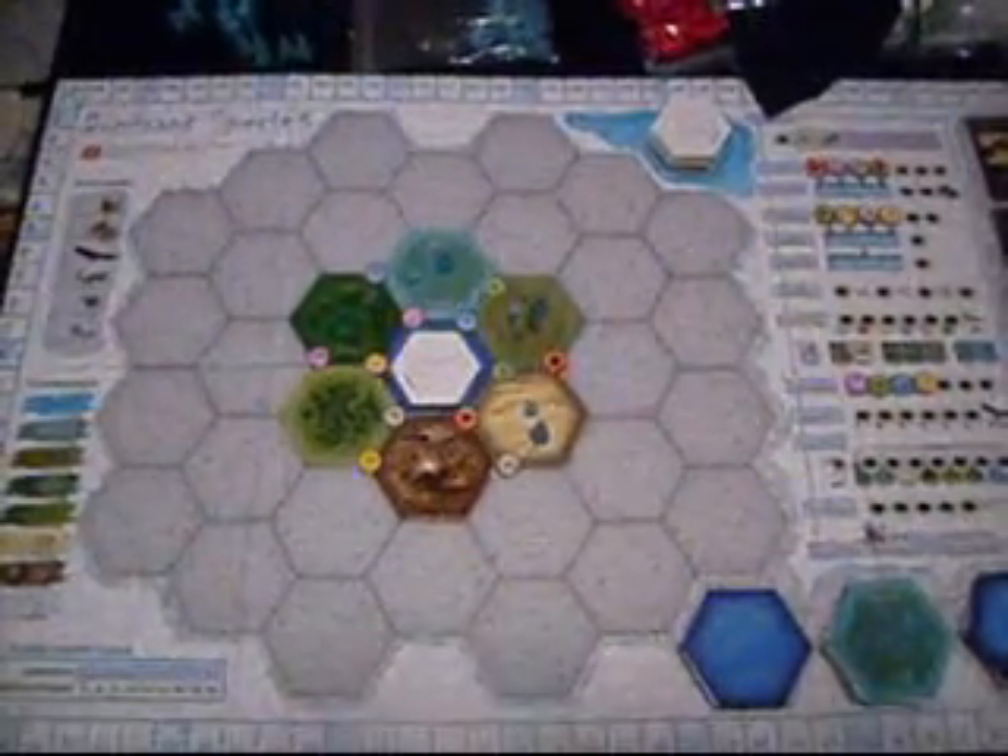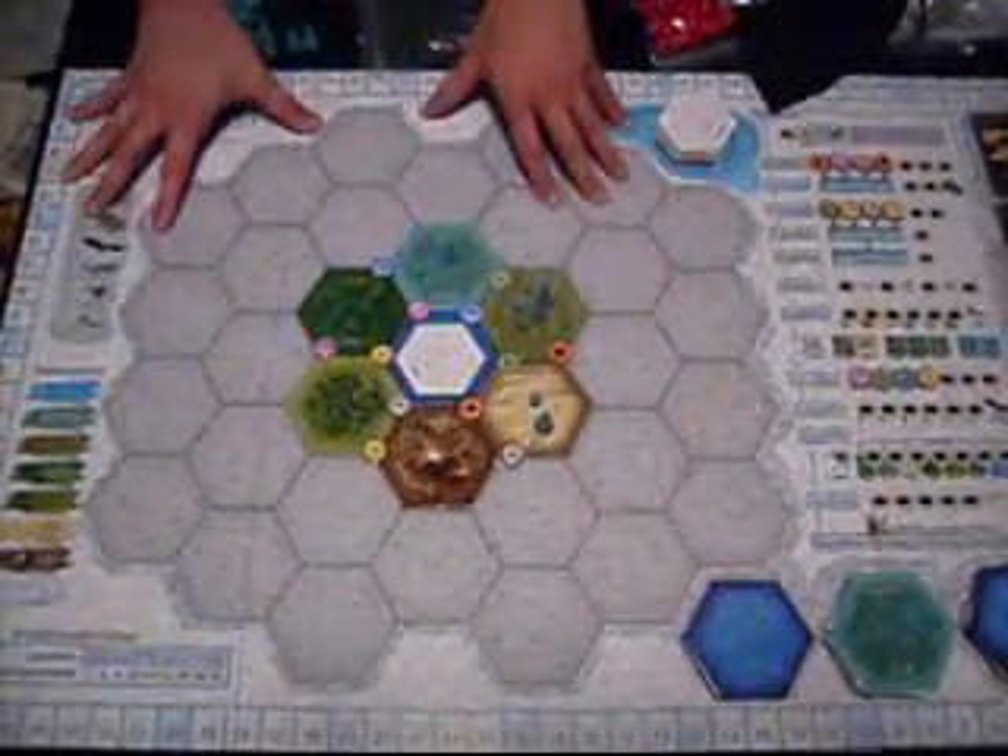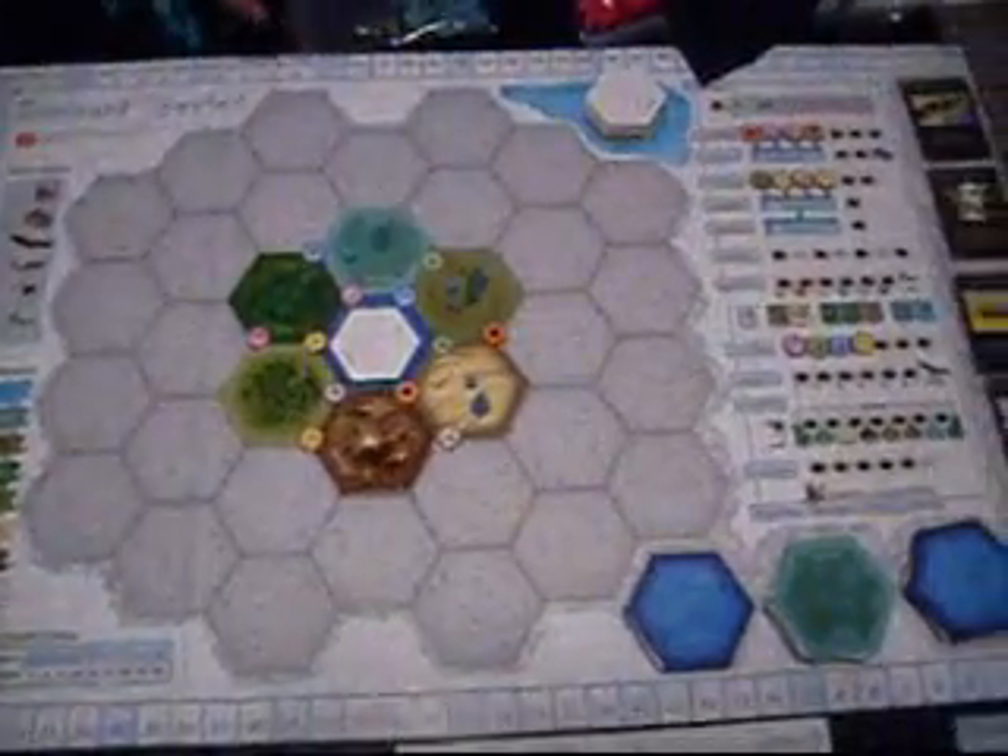I'm going to try to teach you how to play, and I'll tell you what I think. These are the components for Dominant Species. There's the board — it's a fairly large board.